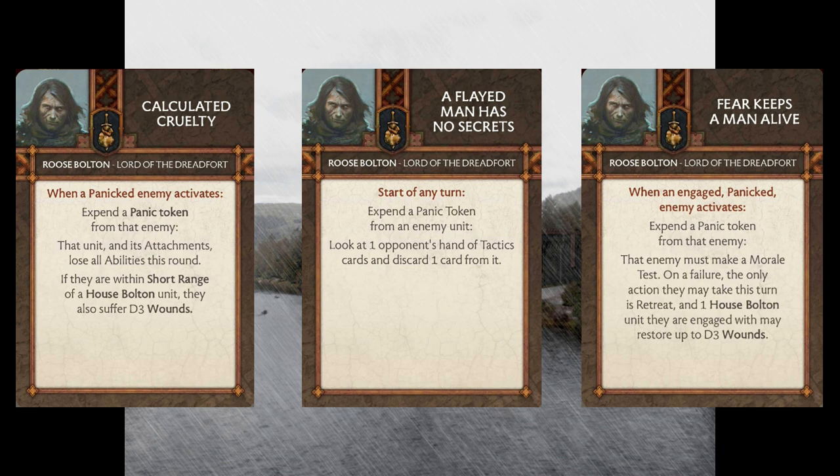Unless you're going for a Hail Mary play, throwing this down on something like Umber Berserkers means you should set yourself up for low expectations. But if this works on morale 6 or morale 7 units with some big combat potential — something like Mountain's Men or Storm Crow Mercenaries with a lieutenant in them — this card can really hinder your opponent's ability to do anything that turn. It's like a double whammy because all they can do is retreat. From what I understand it seems like you can't choose to forego that action — I'm not 100% certain, but someone in the comments could correct me on that so we're all on the same page.